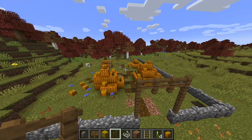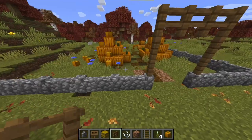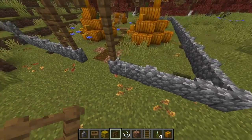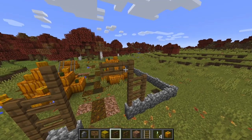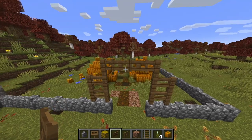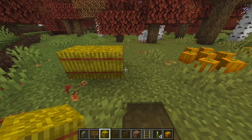Now the pumpkin patch is pretty much done, and now I'm going to add some little nice final touches. One thing you can do is add fences to the side of the arch to make it look a little bit more arch-like. Another thing you can do is destroy these fences from the top of the arch and place some fence gates — make sure they're facing the right direction. Now one last thing you can do is place some hay bales.